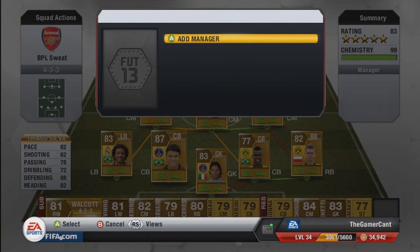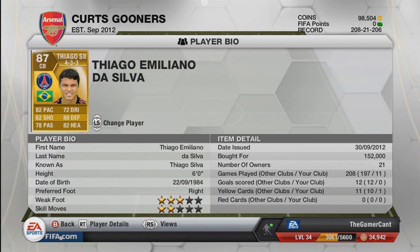First centre back is Thiago Silva, one of the better centre backs in the game. He costs 152,000 coins which is quite expensive, but for a player with 82 pace, 88 defence, and 82 heading, you can't really avoid that. He's an absolutely fantastic centre back.